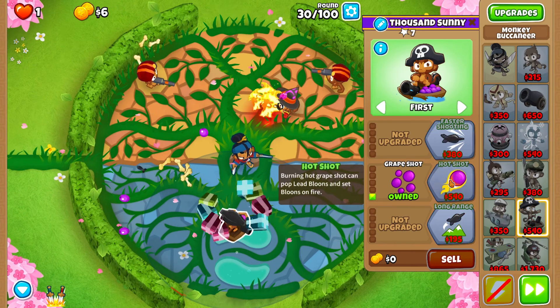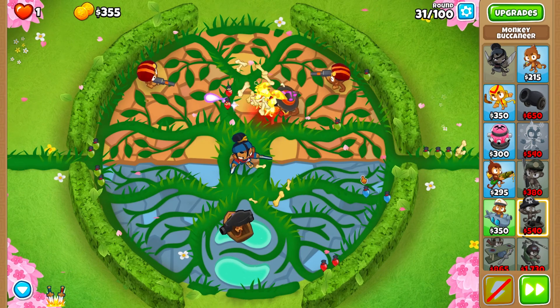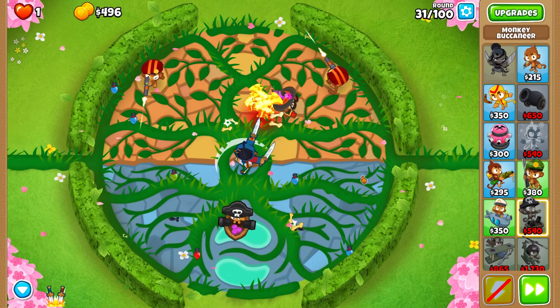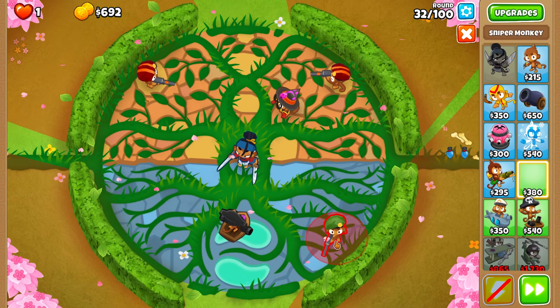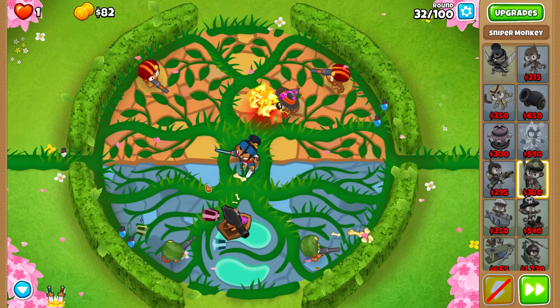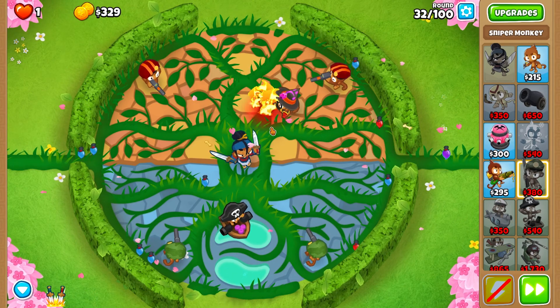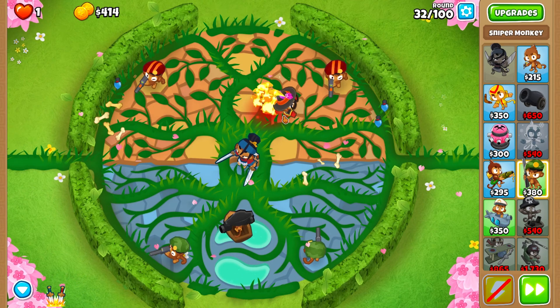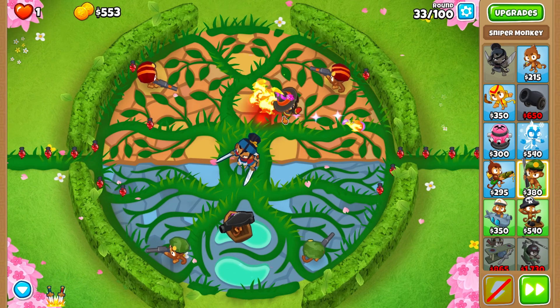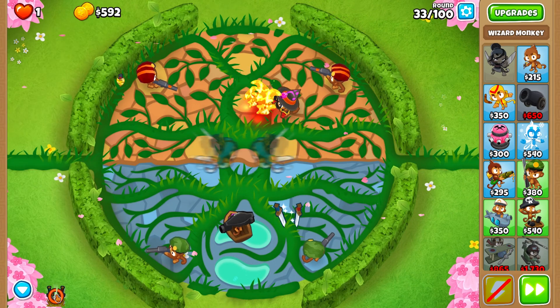You could also place the wizard near Sauda in the right or left section, but I don't recommend it because we're gonna place the village over there. Here we are placing one more sniper — it's a much safer walkthrough than the least towers possible. I'm making it as quick and as painless as possible.